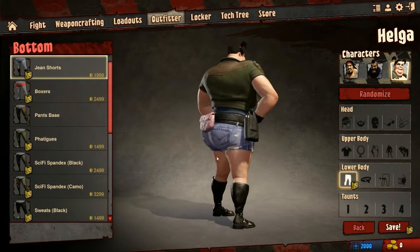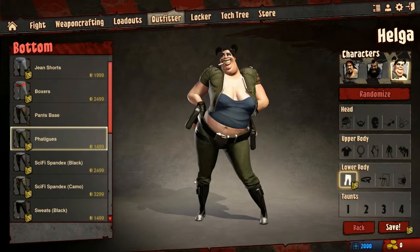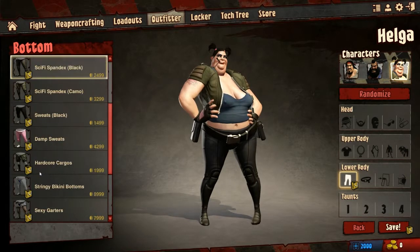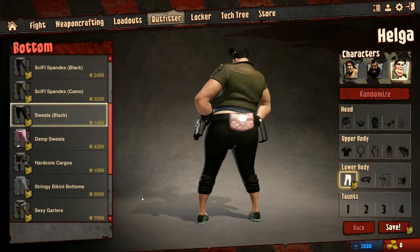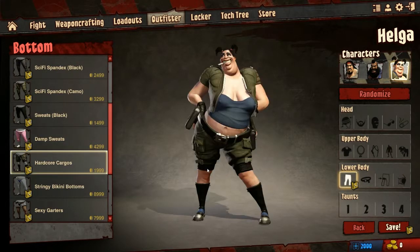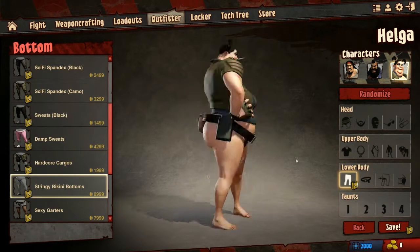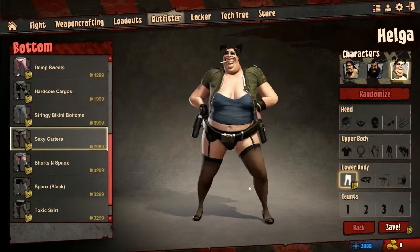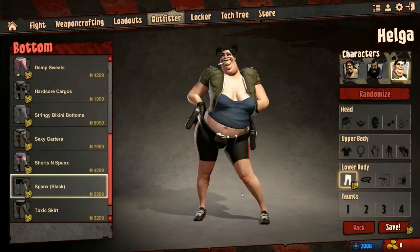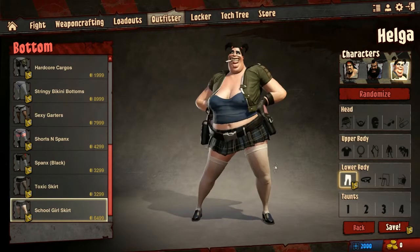Lower body — good stuff. She's got boxers, regular pants, fatigues, sci-fi spandex for all you sci-fi fans. Camo, sweats, damp sweats, hardcore cargos, bikini bottoms, sexy garters, shorts and Spanx, regular Spanx, a toxic skirt, and a school girl outfit.